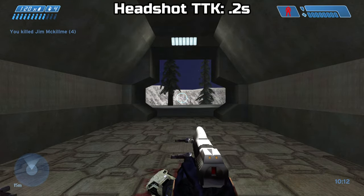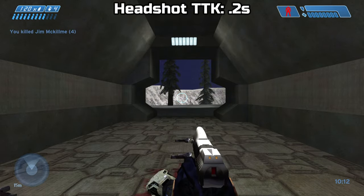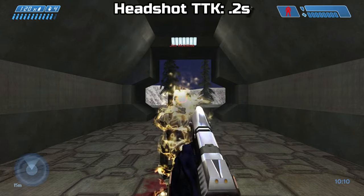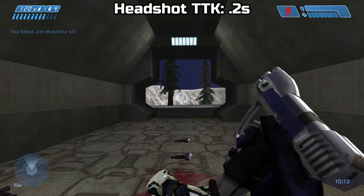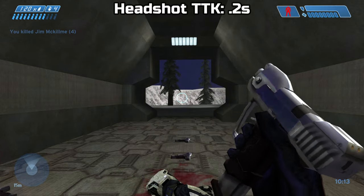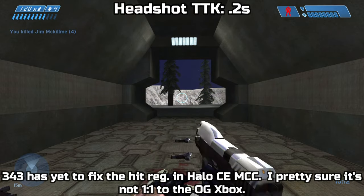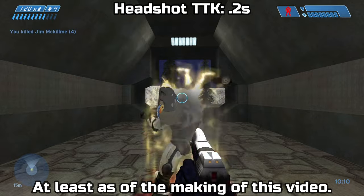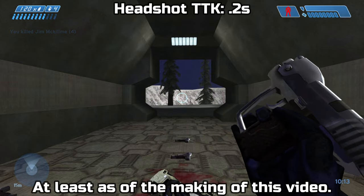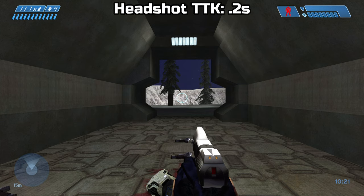I'll tell you how I measured it: I looked through my editing software and counted every frame at 30 frames per second, since Halo CE originally runs at 30fps — despite this footage being on MCC. I'd like to think I'm accurate, but I also understand that the MCC version of Halo CE is not 100% accurate. So I'm curious if the pistol is firing too fast or too slow. If you're a hardcore CE enthusiast who knows their stuff, please let me know in the comments.